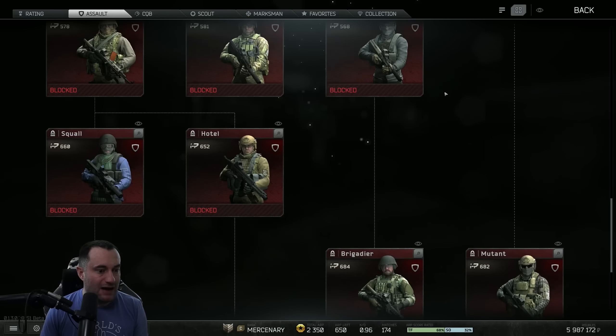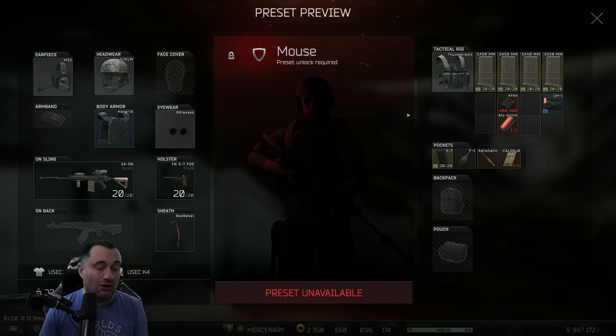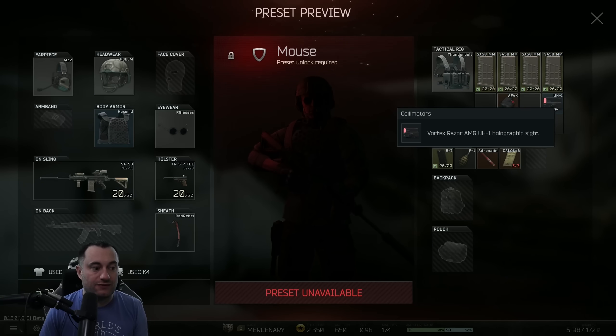Next up is the Mouse kit, which is all the way down at the bottom. All they did was add a UH-1. You still have the EOtech with the magnifier, but now you have a UH-1 if you want to kick that off and just run with a hollow for the match.